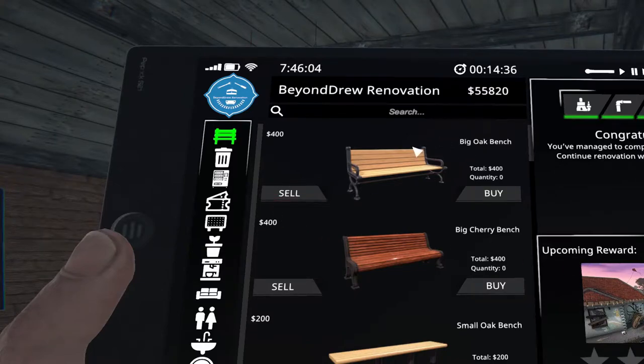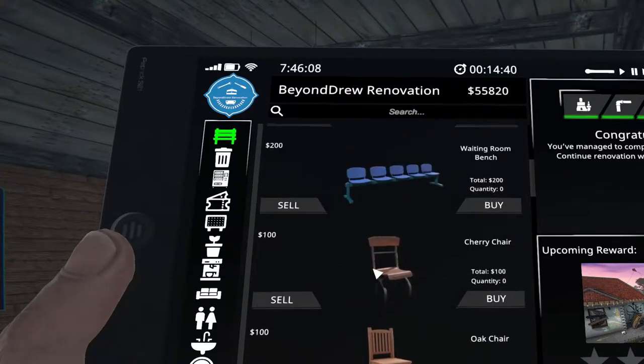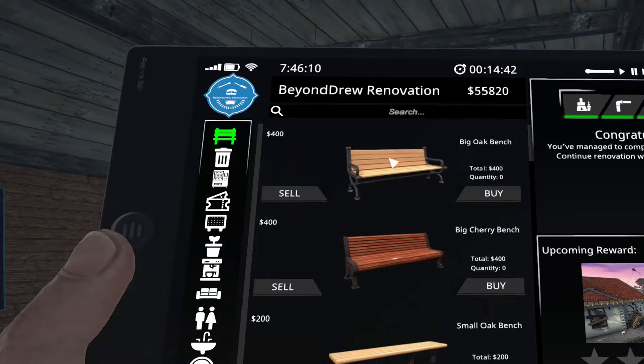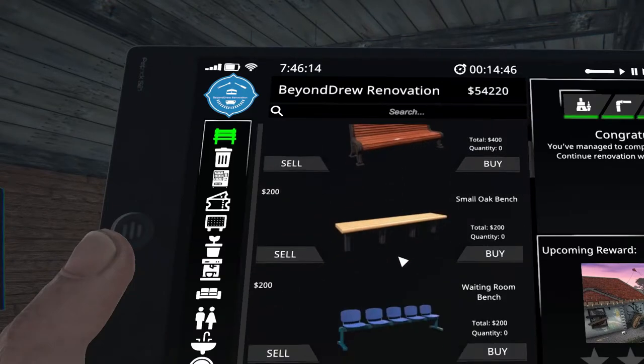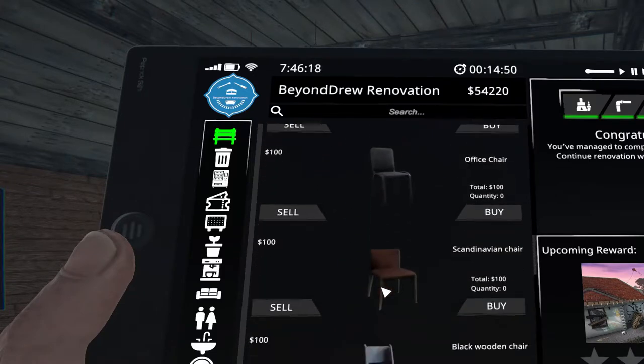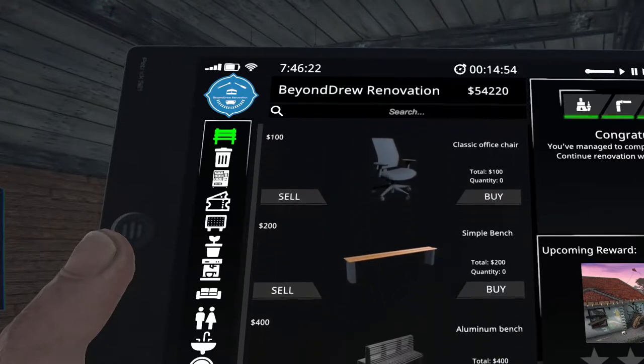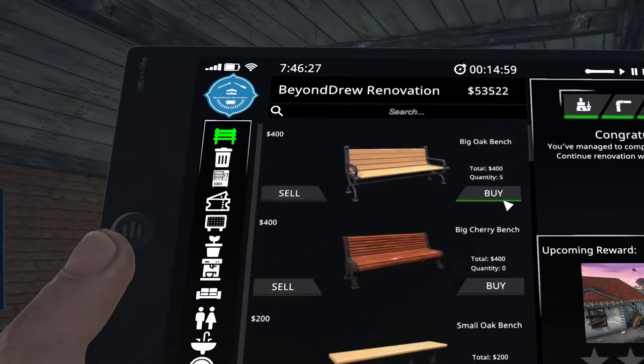So I need eight benches and chairs — let's start there. One, two, three, four. We might just do all eight like that. Two of those benches and then two more of those. Alright, let's start there.